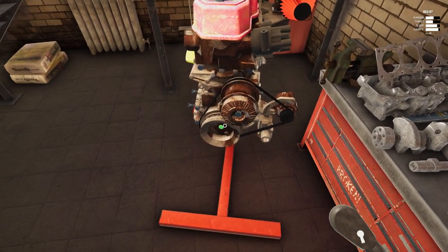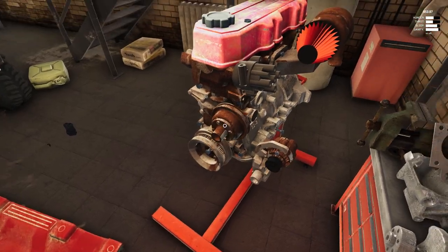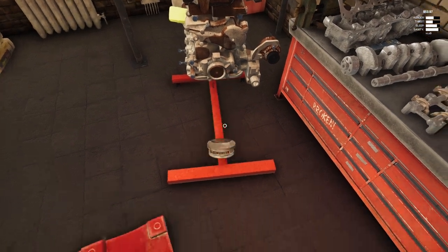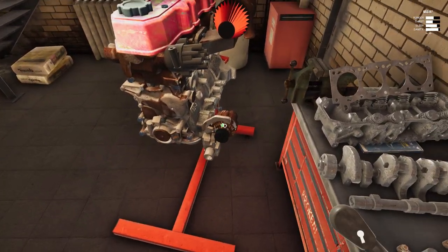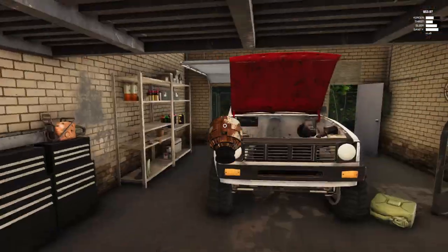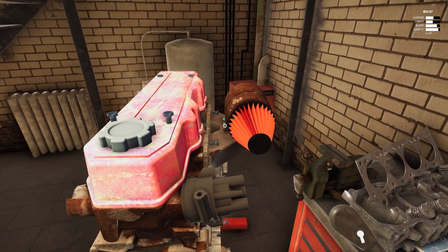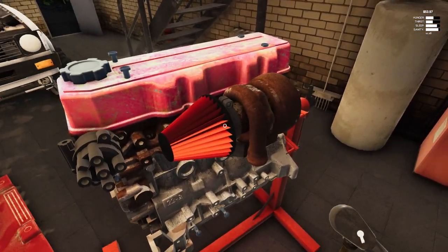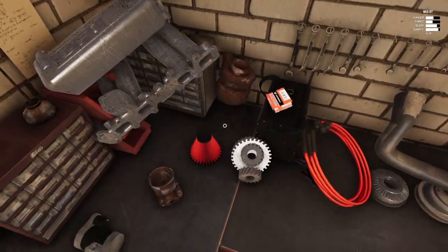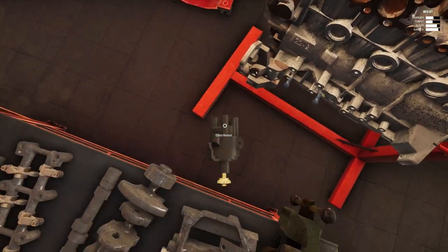This just pops off — no tools needed. Again this is new, shouldn't need to replace it. All this other stuff is going straight into the bed of the truck. Fan belt should be good; if not it's cheap and easy to replace later. If only pulling crank pulleys was that easy in real life. I've actually never really worked on one of these kind of motors so you're learning with me on this adventure. Taking the turbo off too — too bad we can't pull them off as assemblies. That's definitely a bad turbo; turbo and turbo manifold are probably going to be my next big purchases.